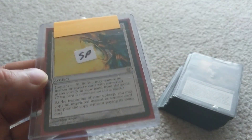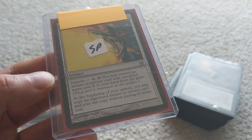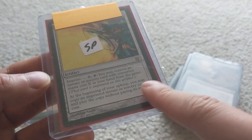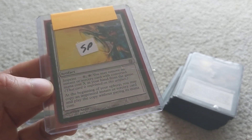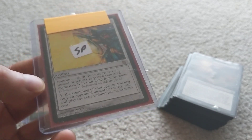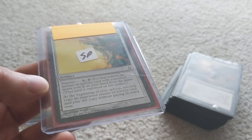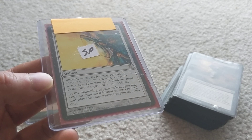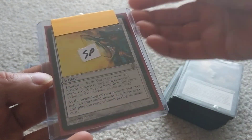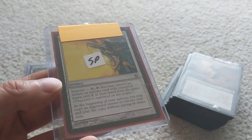Panoptic Mirror is an interesting card because you can imprint it — remove an instant or sorcery card with converted mana cost X in your hand from the game, and every upkeep you can copy it and play it without paying its mana cost. Unlike Isochron Scepter, this thing can do anything as long as you have the mana, including sorceries. For example, if you imprint Walk the Aeons — a six-mana sorcery that gives you an extra turn — you'd get infinite turns. How crazy is that?